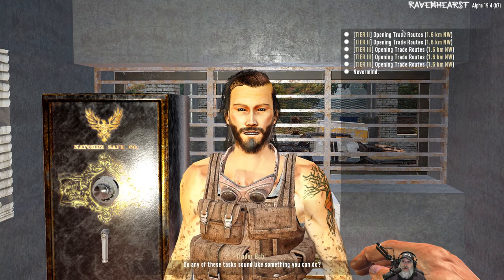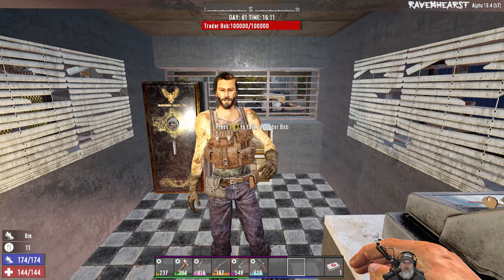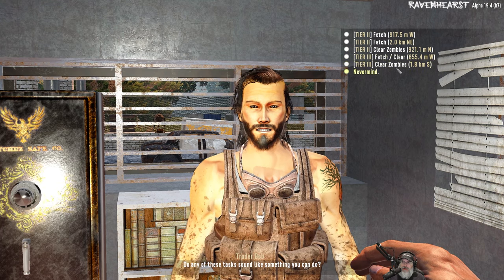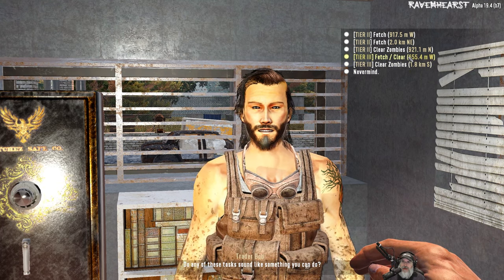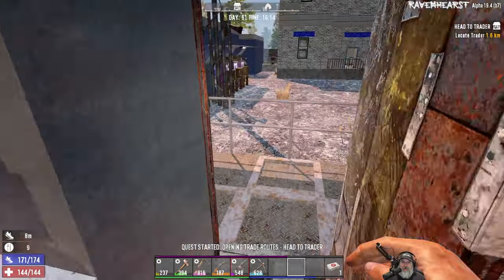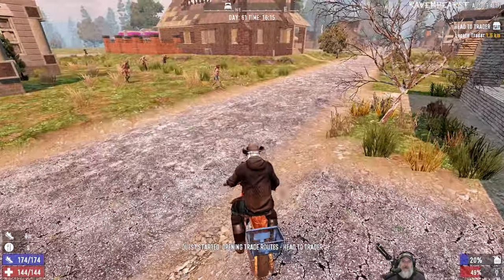Let's go in here — all right, Trader Bob. You got the special job option. All of this is northwest Trader Hue, but I want to do an actual tier three. You've got one — fetch it, clear to the west. Survivor house A — I don't know what the hell that is, but let's do it, because west is perfect since we've got to go that way to get gas.